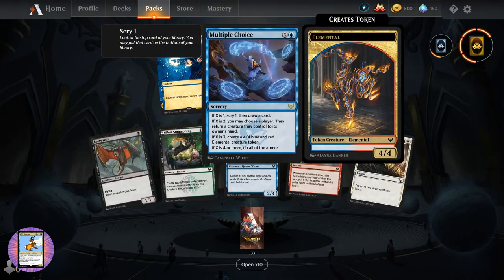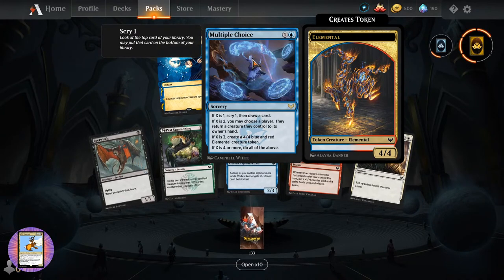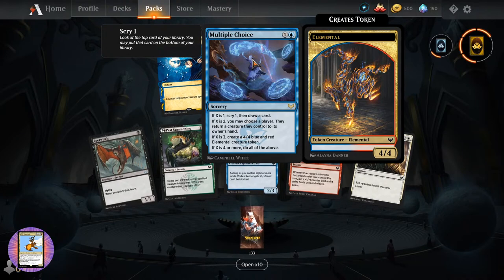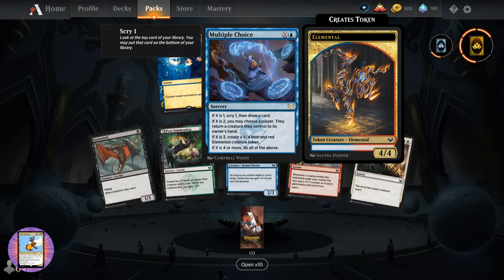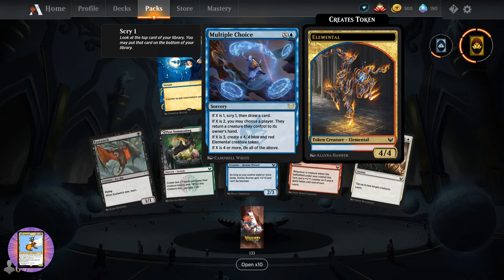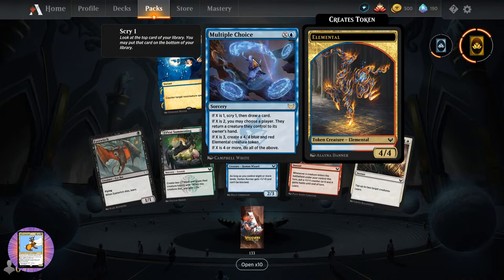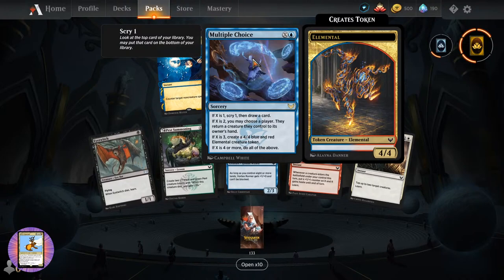And Multiple Choice - sorcery for X and a blue. If X is one, scry one and draw a card. If X is two, you may choose a player, they return a creature they control to its owner's hand. If X is three, create a four-four blue and red elemental creature token. If X is four or more, do all of the above. I would like all of the above.